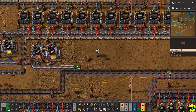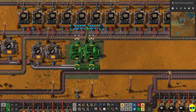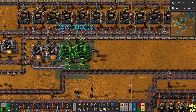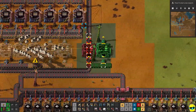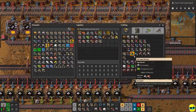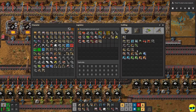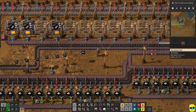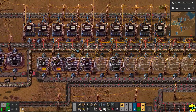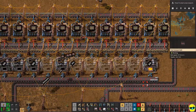Let me kind of copy this. Let's see here. Alright, so theoretically this will work. I need some electric furnaces. I could actually use regular furnaces, considering I just have a coal line right here.